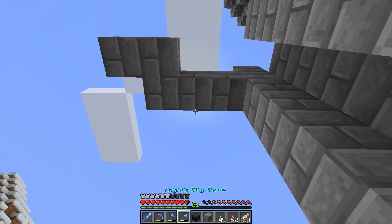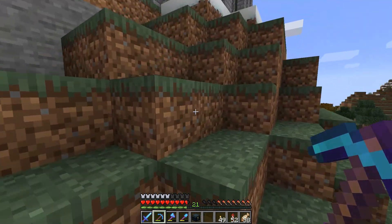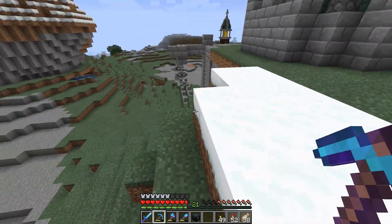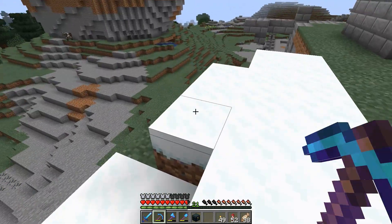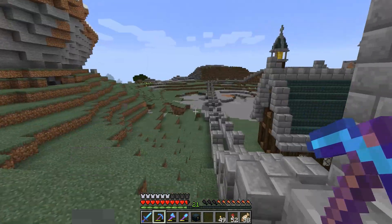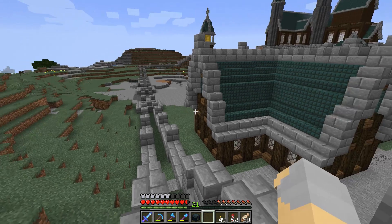We'll go here, and rather than curving the wall, we'll bring it straight over so it runs directly into here, which I think will be okay. So I'm going to get this retaining wall fixed up and where I want it to be, and then we'll get to work on the wall itself.